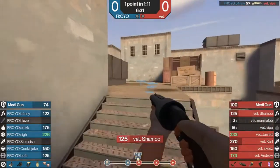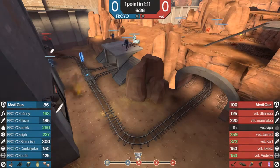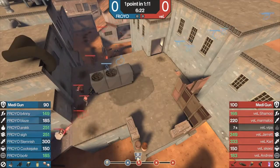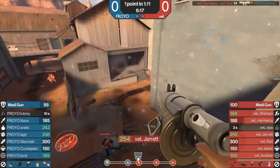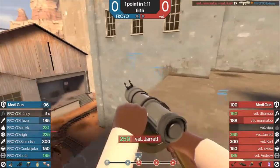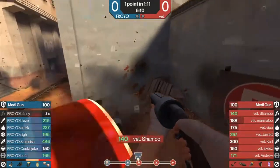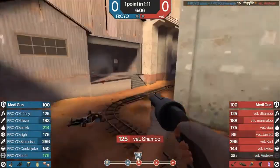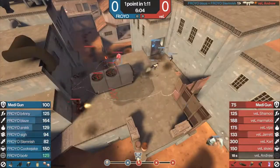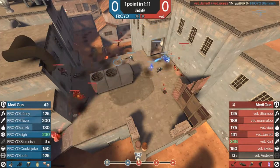Prolander, also known as 7v7, is a format which tries to be a middle ground between Highlander and Sixes. Teams are limited to 7 players each and only one of each class is allowed per team. There is much more variation in team composition in this game mode compared to Sixes, and classes are switched in and out throughout the game as tactics call for it, although you will pretty much always see a Medic, Demo, Scout, and Soldier at all times. Part of the goal of Prolander is to break up what is seen as a stale meta in Sixes, by encouraging more variation in team composition and strategy to catch opponents off guard. As such, it's harder to give a quick overview of the meta.